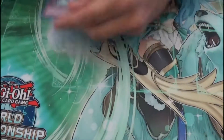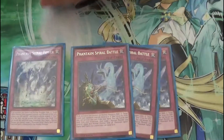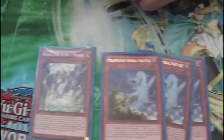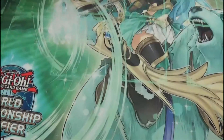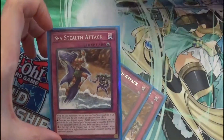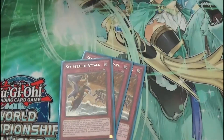Now for the traps — this deck has searchable hand traps like Impermanence. This one negates a monster effect and drops its attack and defense by a thousand. And this one targets and destroys one card on the field. All the requirements are you have to have the Field Spell and a normal monster on the field. Searchable hand traps! And then this is a must-play card for the deck — Sea Stealth Attack. This is the one that lets you activate the Field Spell from your graveyard.